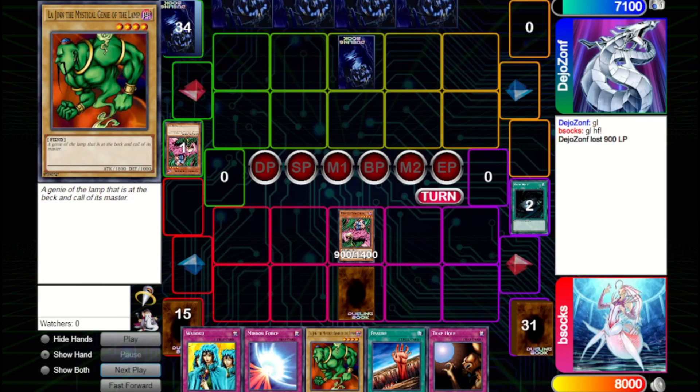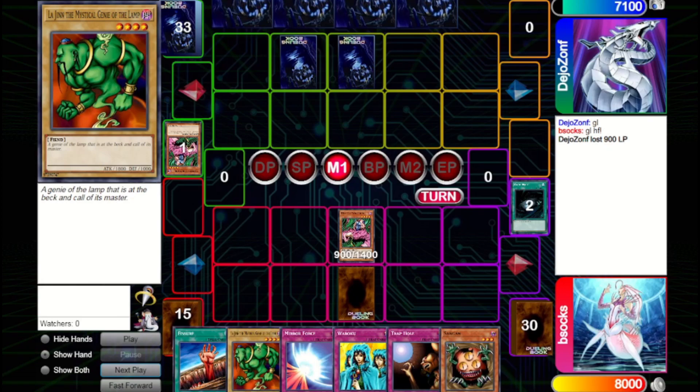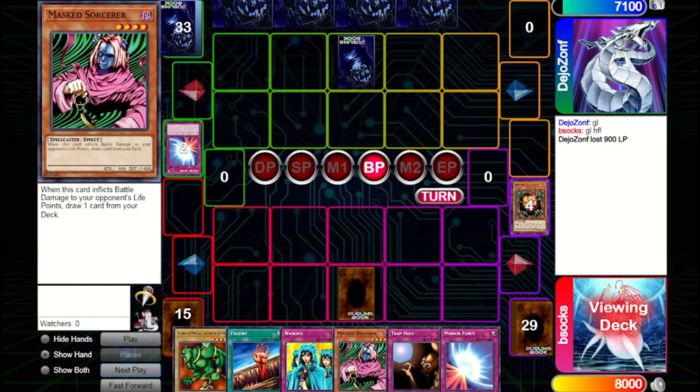We draw another Trap Hole, which means we can use the one we have set without fear. They set one and pass. Sangan is a great draw — we summon it out and try to attack in. If they've got Mirror Force, we can still get a search off Sangan, which is very nice. Looks like they do have Mirror Force. Since it seems like they didn't have a good way to deal with the Masked Sorcerer, we're going to grab another Masked Sorcerer, figuring we can bring it out next turn and keep gaining advantage.